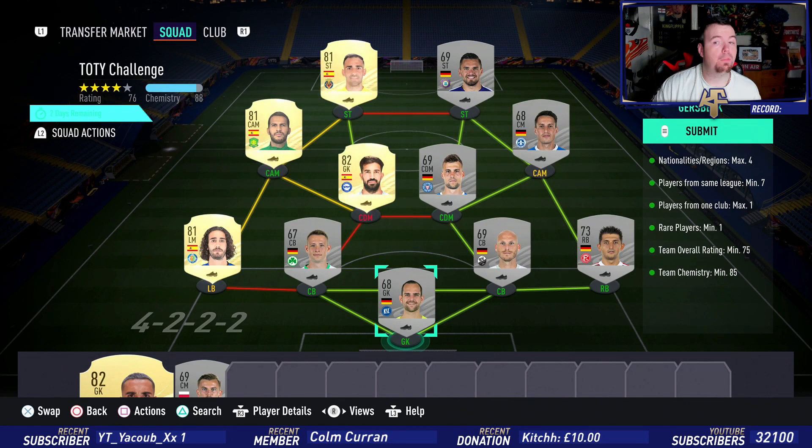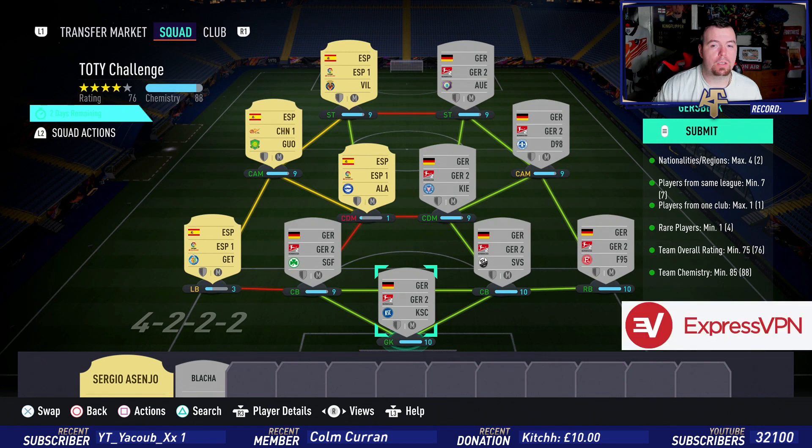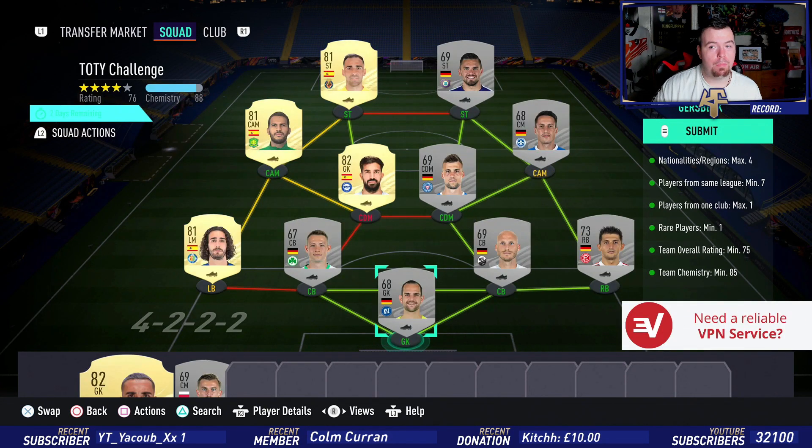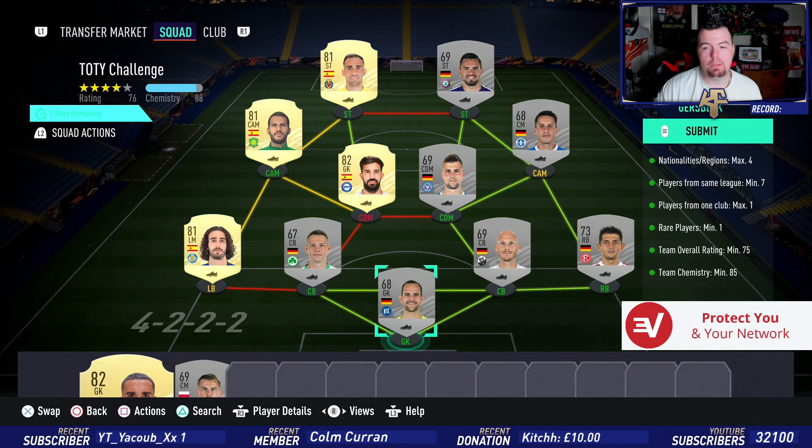Nationalities you can only have a max of four - as you can see we've got two, so we've gone German and Spanish. Players from the same league minimum at seven - as you can see we've got seven players from Germany. Players from one club is a max of one, do bear that in mind. Rare players minimum at one - I've got four. Team rating over 75, as you can see we're actually on 76.